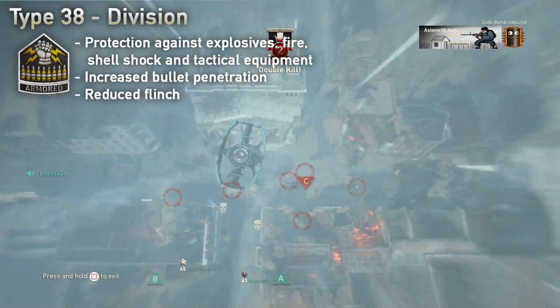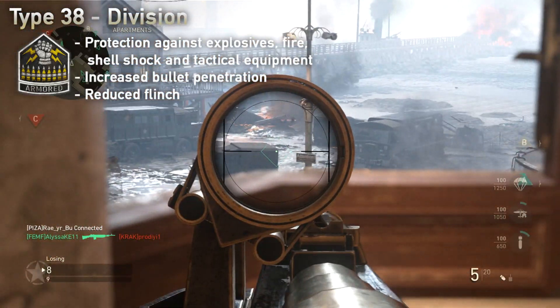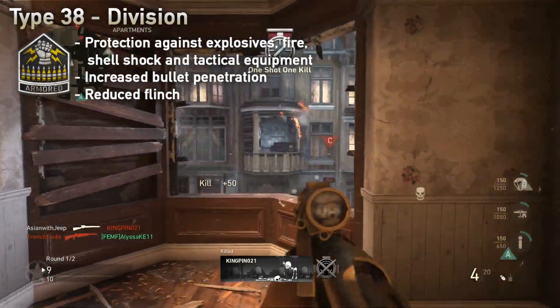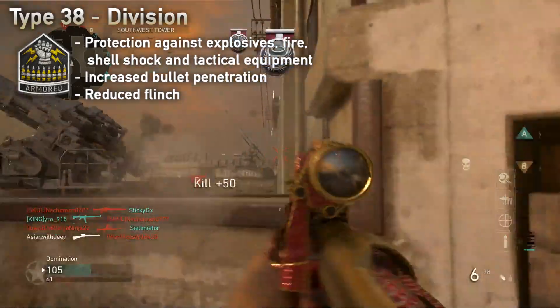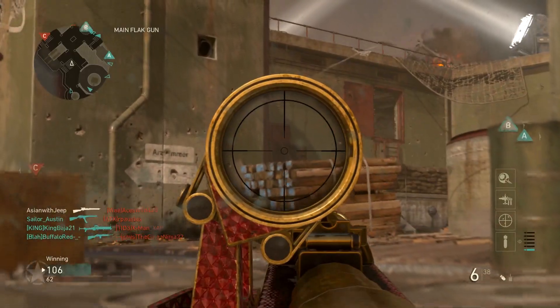The Armored Division is a good choice for those who want to use the Sniper Rifle at slightly closer range, giving you protection against explosives, fire, shotgun shots, and tactical equipment. This division grants you better bullet penetration — basically a free attachment of the FMJ. Lastly, you will experience less flinch when getting shot.